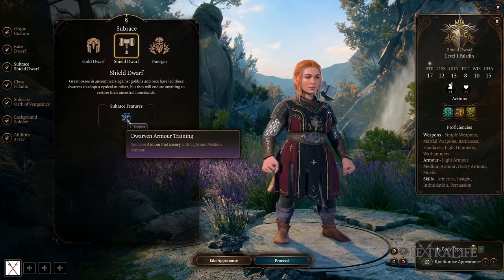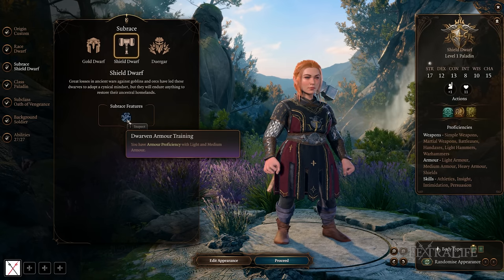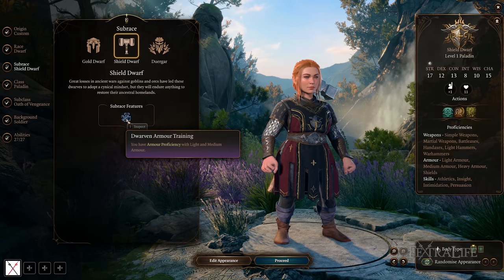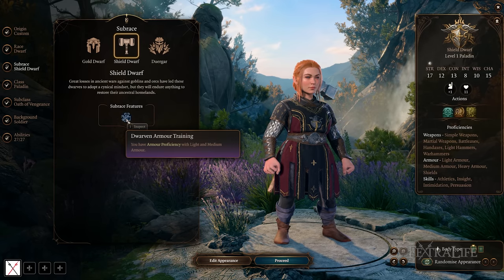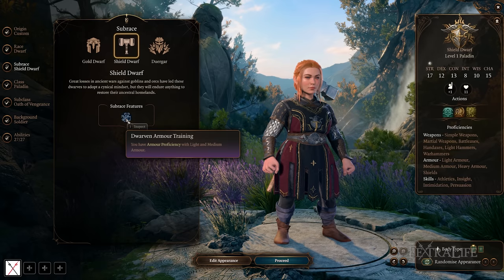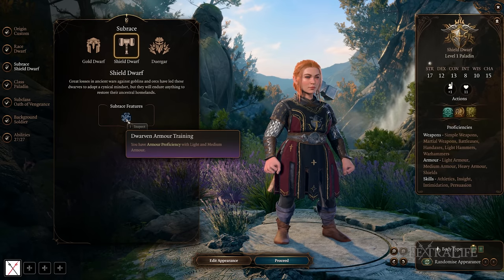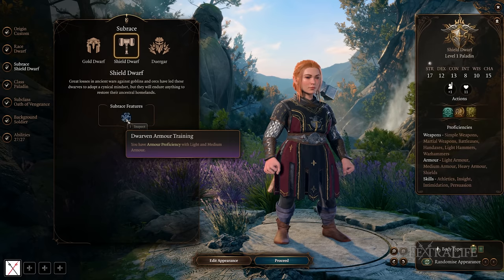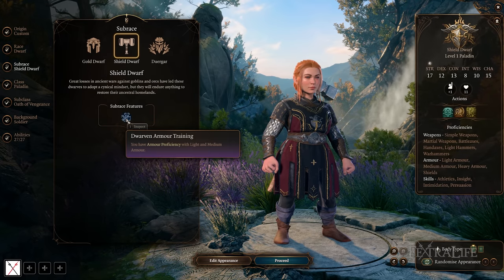Shield Dwarves gain armor proficiency with light and medium armor. This benefits non-martial classes — clerics and druids already have this, so it's more useful for rogues, warlocks, and wizards. If you're not playing one of those classes — maybe a bard — you're really not going to take advantage of this much.